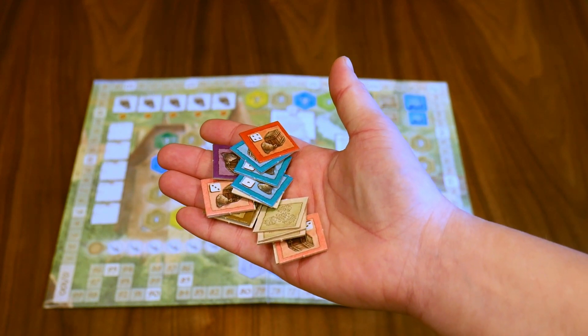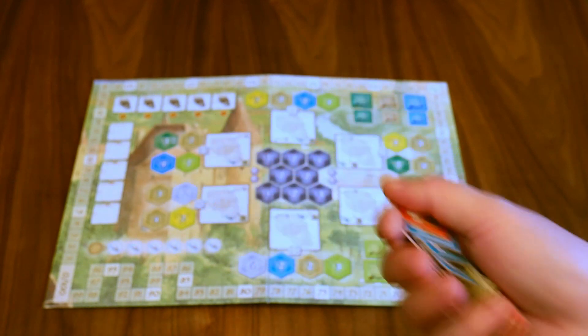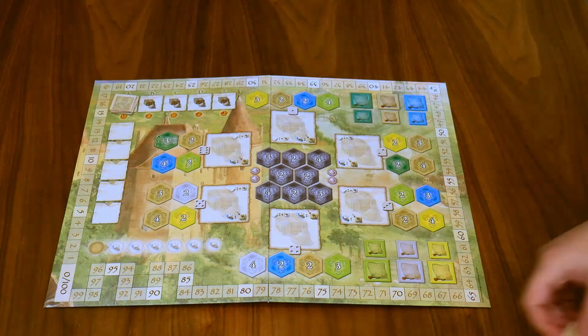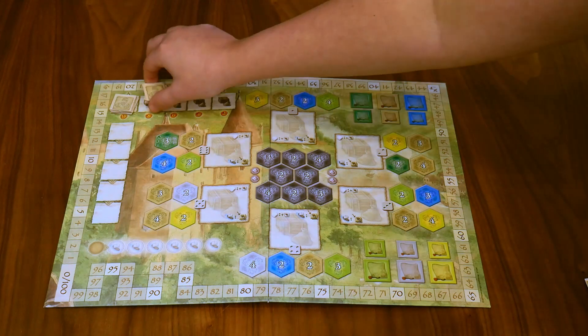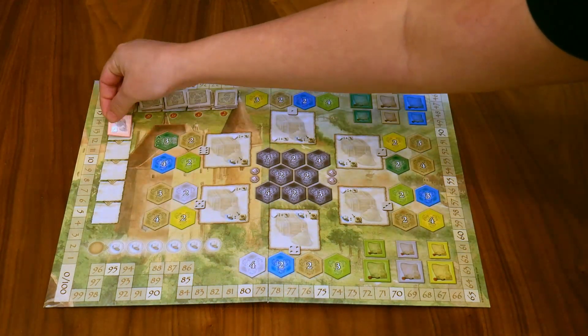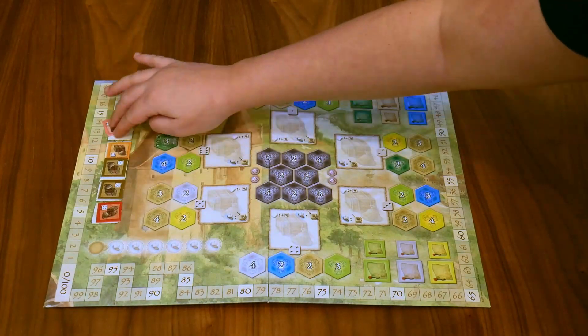These phase boxes are meant to hold good tiles. These are the square tiles that come in six different colors. Shuffle these up into stacks of five and place them on top of each phase. Place unused goods to the side for now. Since you are starting in the first phase, turn up all five goods into the boxes below.